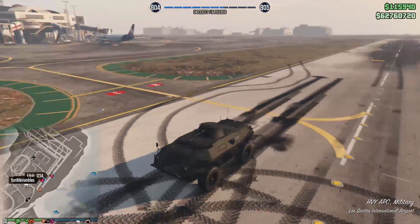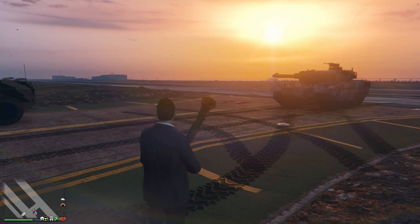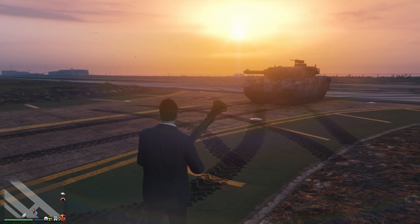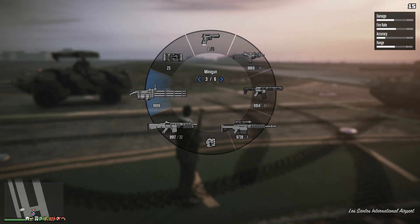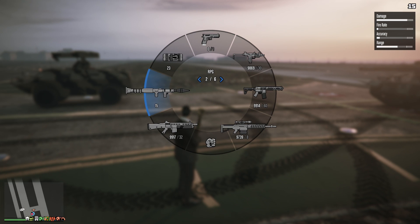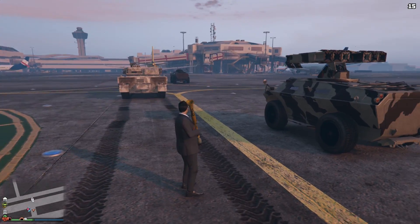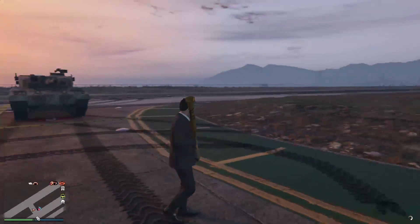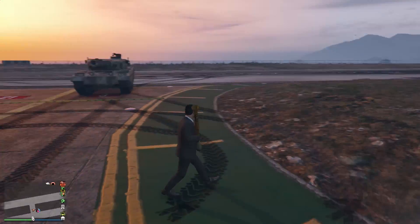Alright, so now we're going to do the explosive test once we get all the tanks organized. Since RPGs and homing launchers do provide different types of damage, I'm going to go ahead and... We have two APCs — you can see one over there and one here — and two Rhino Tanks provided by Fumbles, Edo, and Scar.